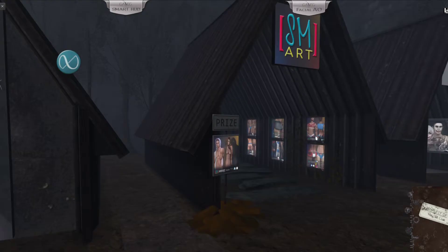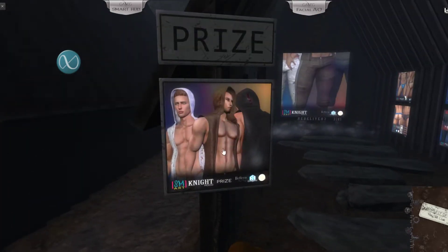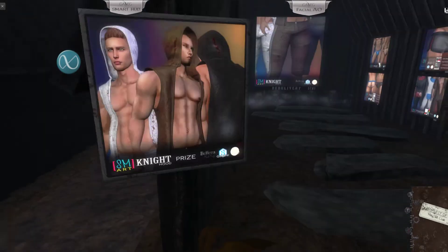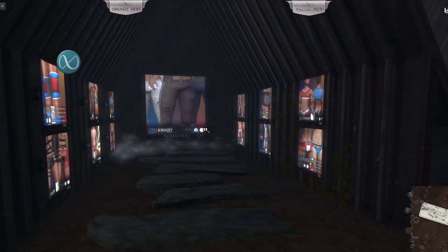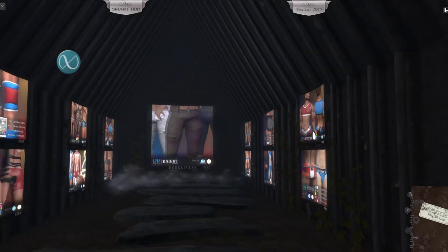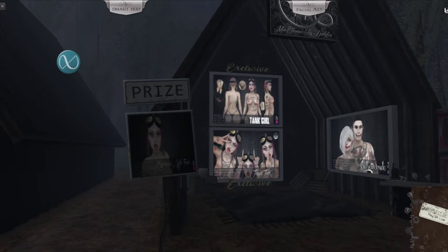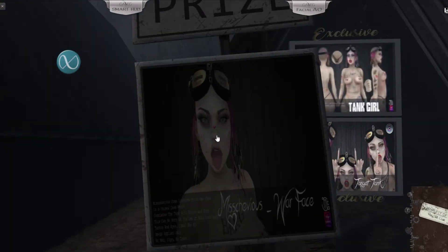This is the starting prize from the first store. Then you have this hoodie from SM Art — it's a very nice one in three colors, available for Maitreya, Signature, and TMP. If you want matching pants you can find them at their kiosk.